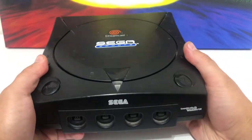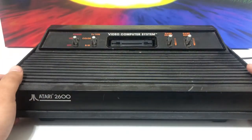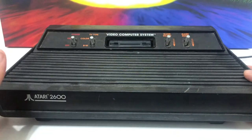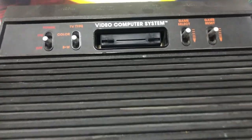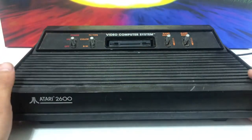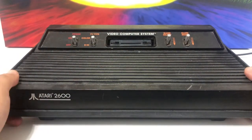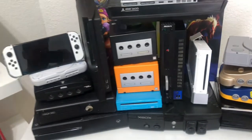We also have the original Atari 2600 — I think this is called the Darth Vader edition. This is basically where video games started; it was one of the first home video game consoles ever. It had a lot of good games for such an old system: Pong, Yars' Revenge, Asteroids, Centipede — all these really good classic games.